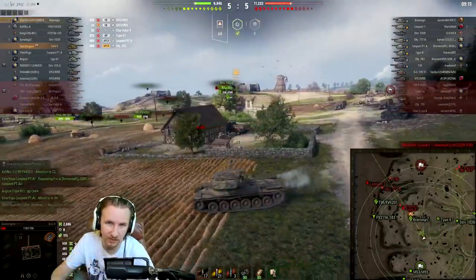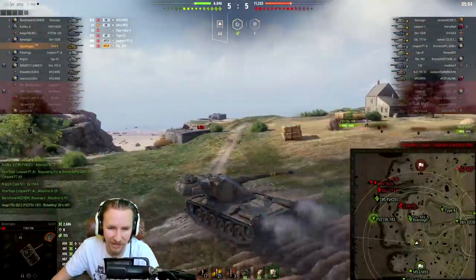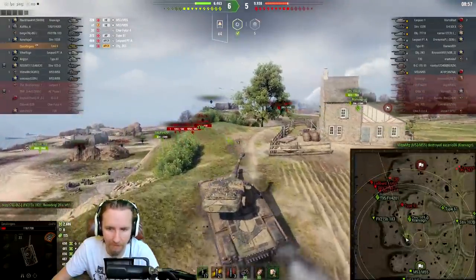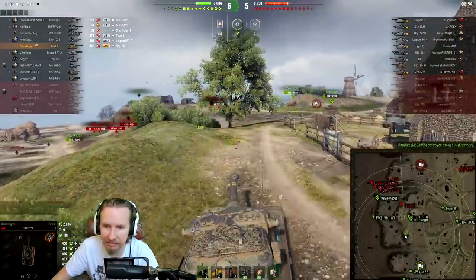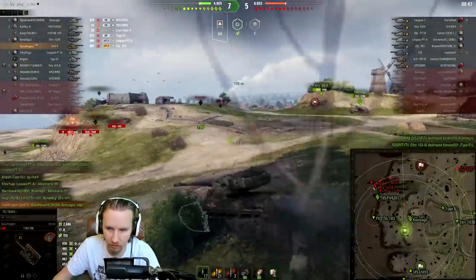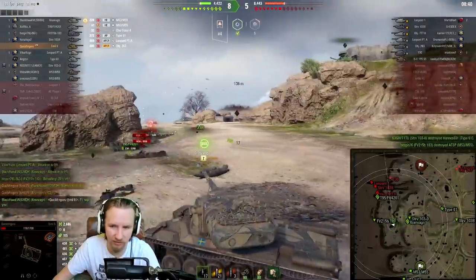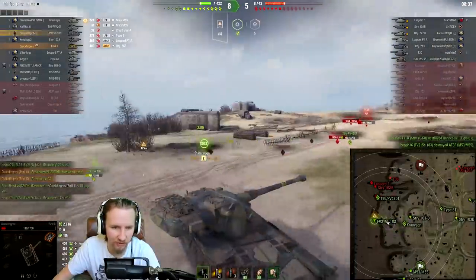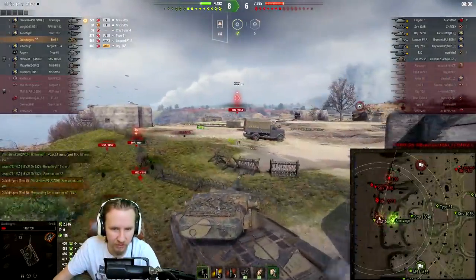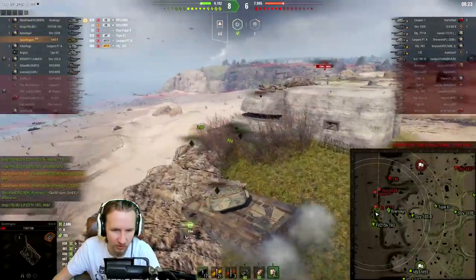We're down 5000 hit points even though we've got the same number of tanks — their arty has it in for me, as they should. Holy moly — I just realized this is actually kind of winnable because they've all decided to go down to the beach. Maybe if I can get above these players... there's a T30 over there though. Maybe just maybe — nah, this T30 is going to get us. These rocks look a little slippy to be honest.